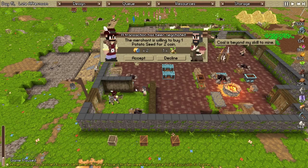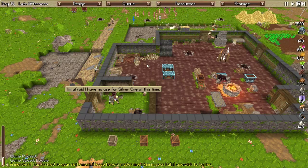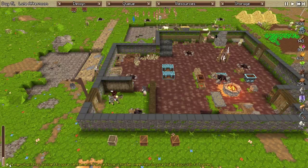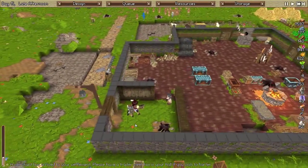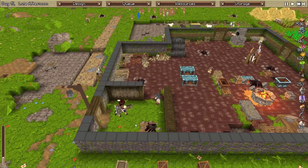I want scrap. Give me scrap, I need scrap. Come on merchant, give me scrap. Scrap — yep. I don't need that, I need the scrap. I need you to buy something big — lots and lots of coin.